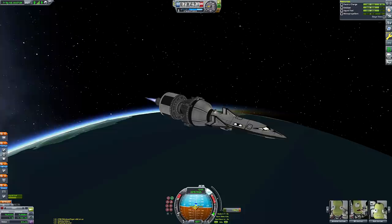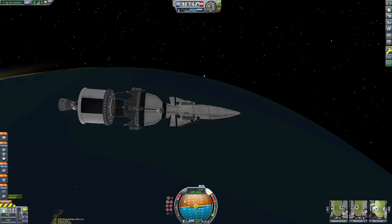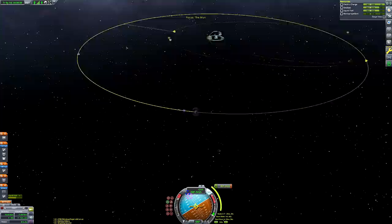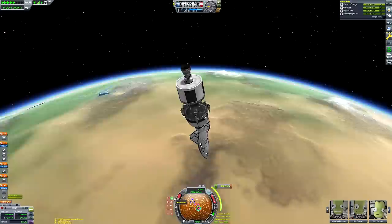We detached the skipper stage before reaching orbit, so that stage will crash back down to Kerbin. Now that we're in orbit, I'm going to detach the next stage once we're on a course to the Mun, setting our initial course as a collision course so that when we detach that engine it crashes harmlessly into the surface. We'll do a quick correction burn before we get to the Mun so we don't meet a similar fate. The landing legs will be left on the Mun, but that's a nice little historic landmark for future generations to visit.